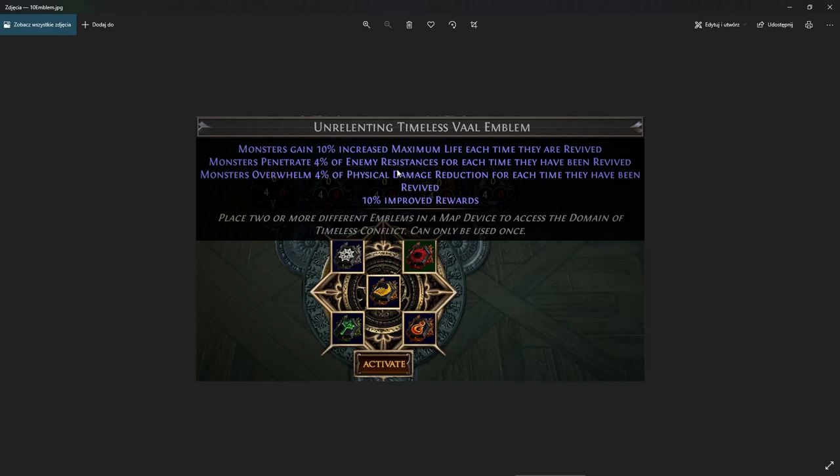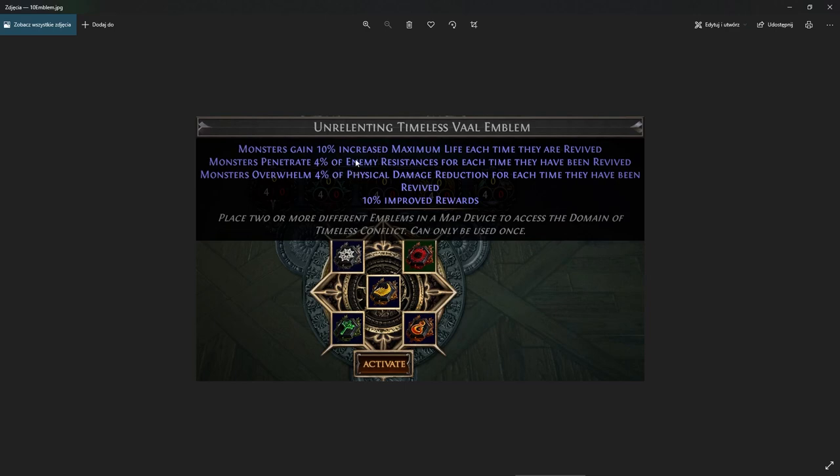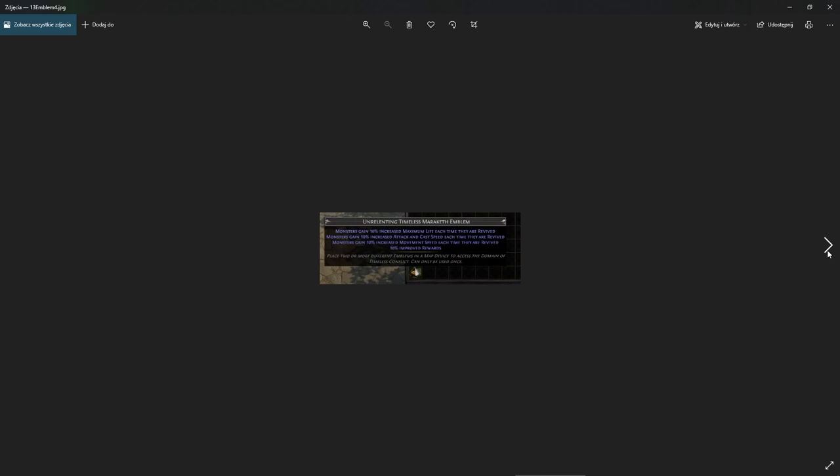The Maraketh emblem gives monsters attack speed, cast speed, and movement speed. Stacked on top of the Val emblem's resistance penetration, now monsters both penetrate your resistances and deal that damage faster — a very deadly combo. Running all five different emblem types is going to be extremely hard. We still don't know what the fifth emblem's mods will be.